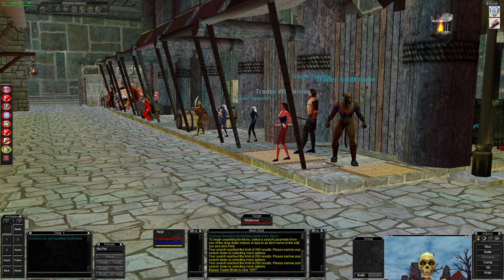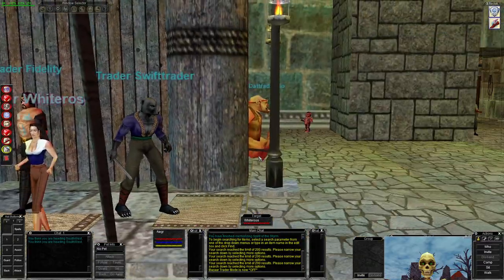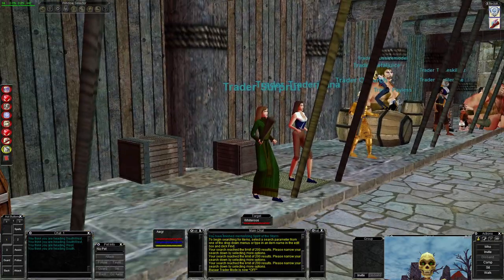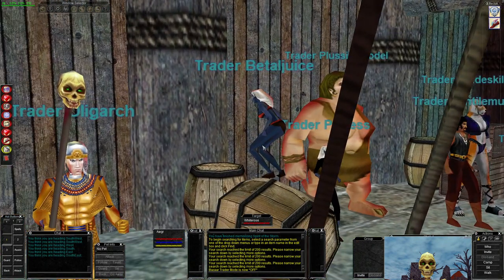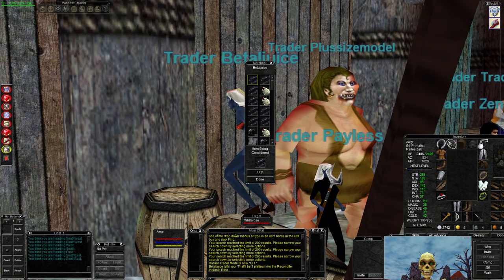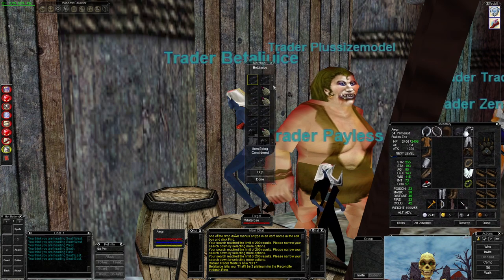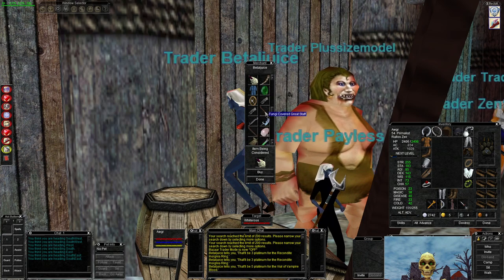Beetlejuice - spelt terribly, I understand you probably couldn't have the actual proper name - it will point you in the direction of the trader. Oh, there we go, a crouching dark elf. I'm assuming you can kit out your trader as you want as well, and it shows you what they're selling: a vial of vampire blood, some spells, Vaxxus's Horn of War, and there's a staff. So that's basically how it works.